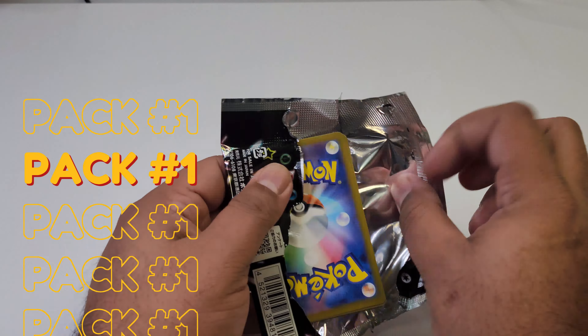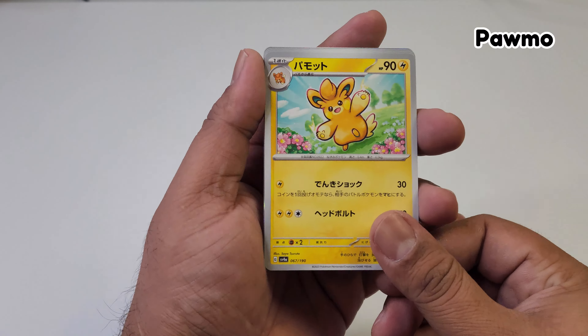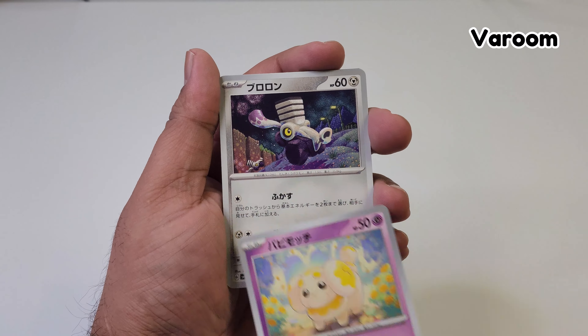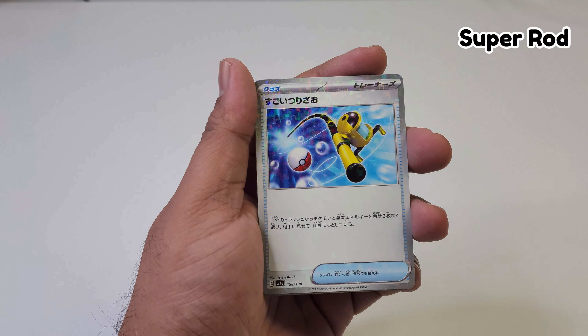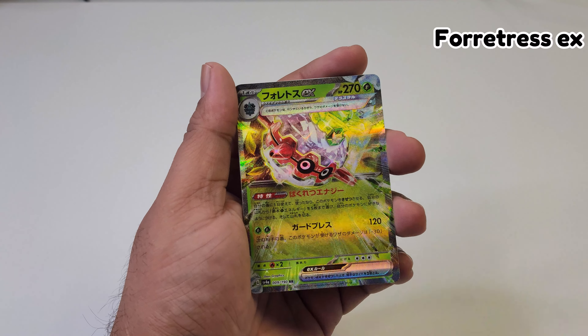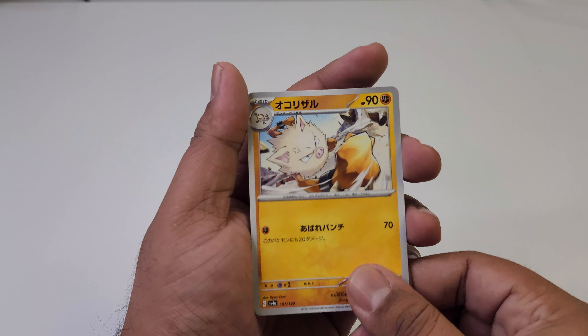Let's go ahead and jump right into our first one. I've been told that a lot of these cards have different art illustrations than the ones we get in English — I kind of want to see for myself. Our first EX card, that's pretty cool. Ending it off with a Primeape.